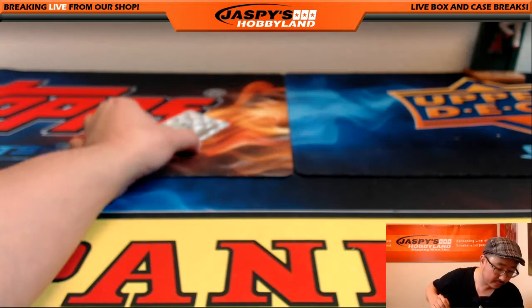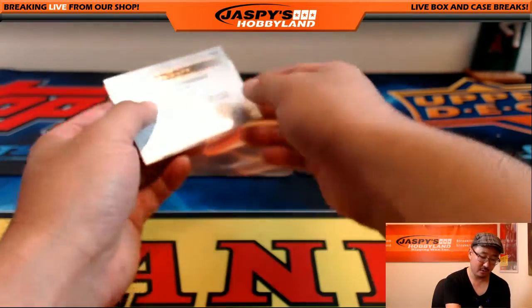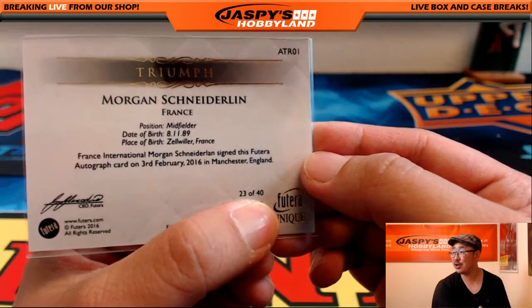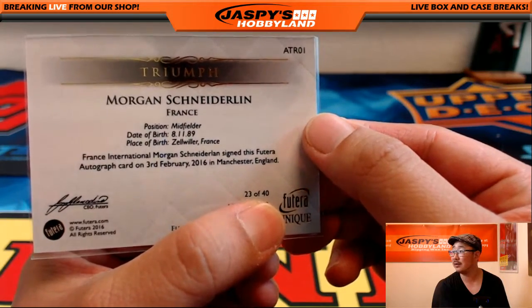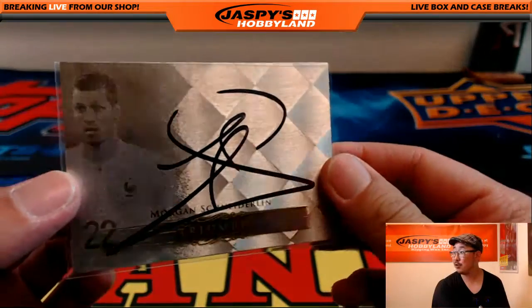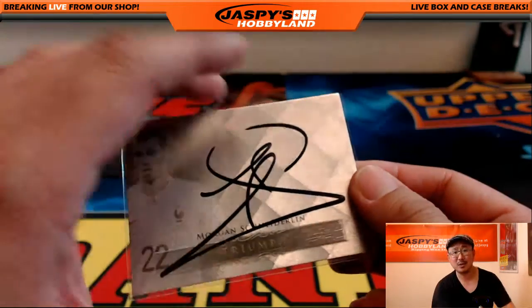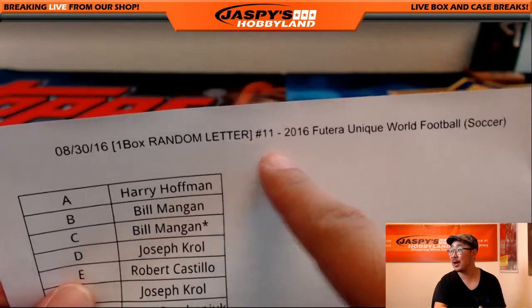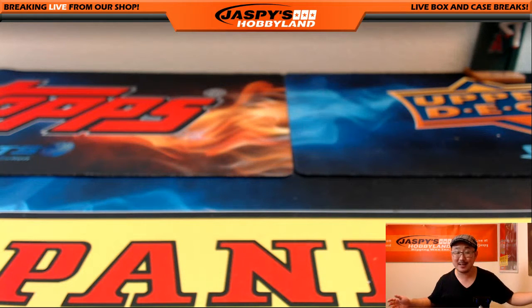And the autograph is Morgan Schneiderlin — Triumph auto, 23 of 40. Wow. There it is. The French international Morgan Schneiderlin signed this autograph card on the 3rd of February in Manchester, England. What a beautiful auto on this. Letter M — who has the letter M? Coop does. Nice one, Coop. And there you go, ladies and gentlemen. Just like that, we're done with random letter break number 11. That was a very nice box. We have one more left from the same inner case — that's already on jaspieshobbyland.com. This is Joe for jaspieshobbyland.com. We'll see you next time.